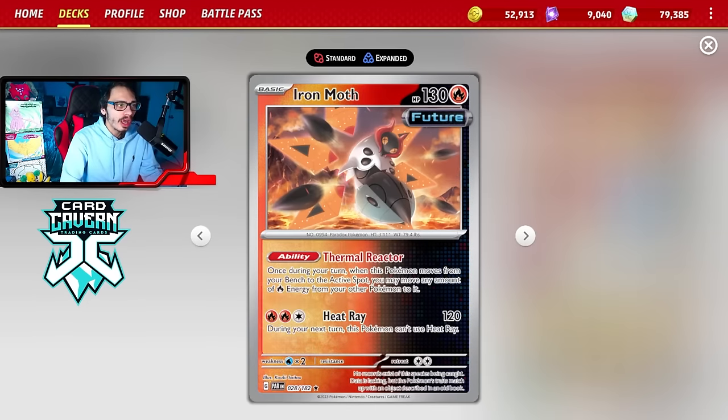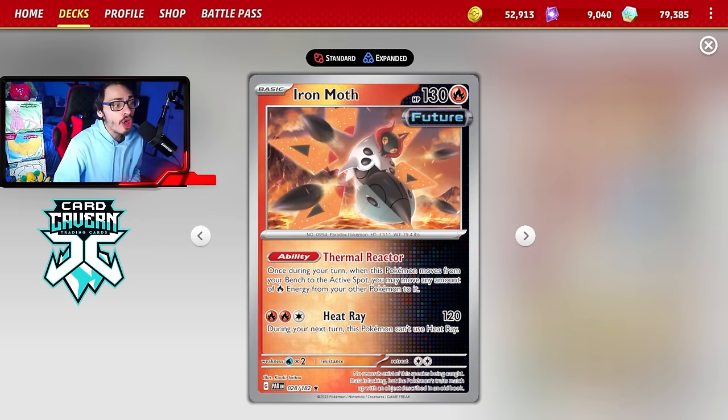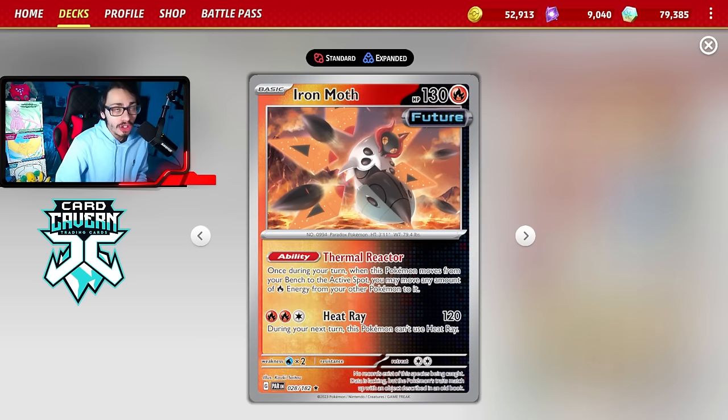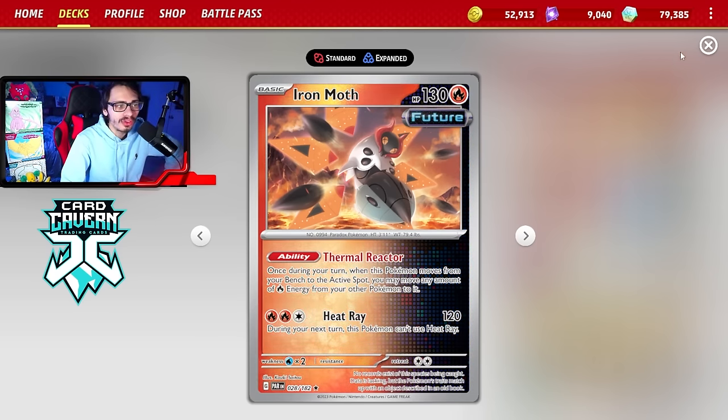One of the cool combos this deck gets to use is Iron Moth just being a nice one-prize beat stick. It does 120 damage. It has a good ability, Thermal Reactor, where once per turn, when this Pokemon moves from your bench to the active spot, you can move any amount of Fire Energy from your other Pokemon to it, which is pretty good. It hits hard, has 130 HP, so it's nice to use against Lost Zone decks.